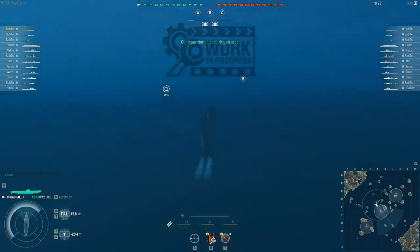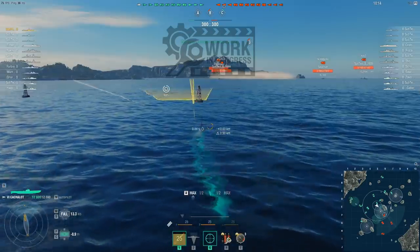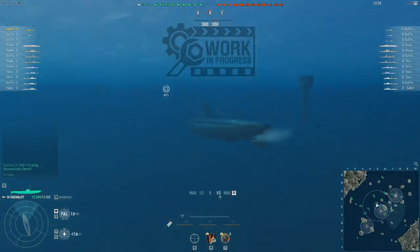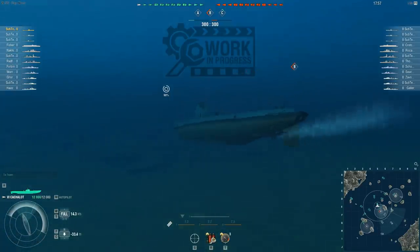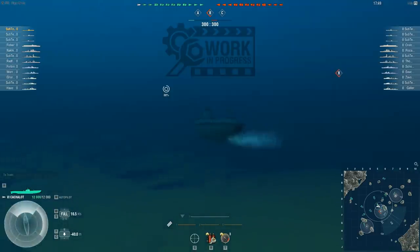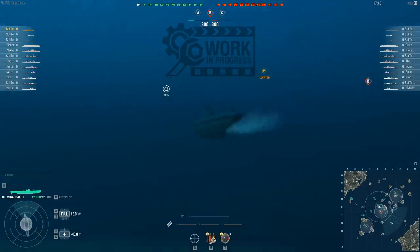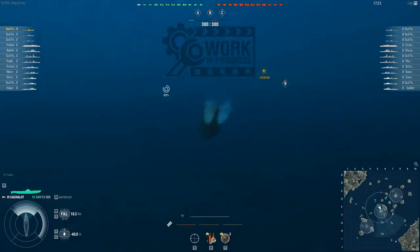Depth is now controlled with the F and C keys — F to climb, C to dive. If you want to go to periscope depth, that's still the G key; F and C just dive below periscope depth or rise to the surface. It's a little trickier than before, and it is possible to accidentally go to periscope depth when you wanted to dive, or surface when you wanted periscope depth. I've been detected — fantastic. I know there's a destroyer overhead but I'm not close enough to detect him. Submerged, I have no targeting information from the rest of my team. He's now within 2km.